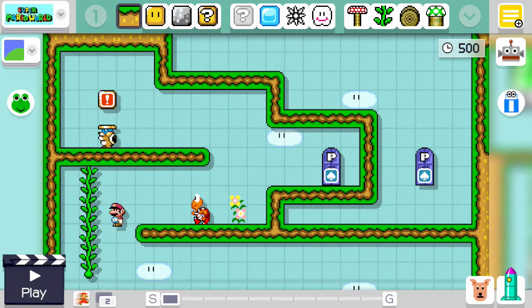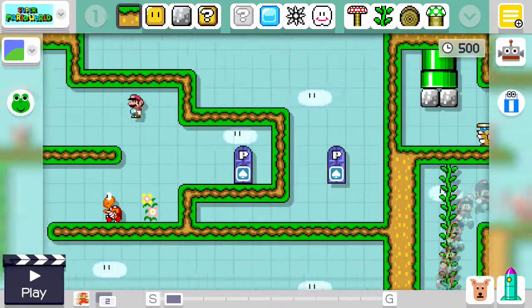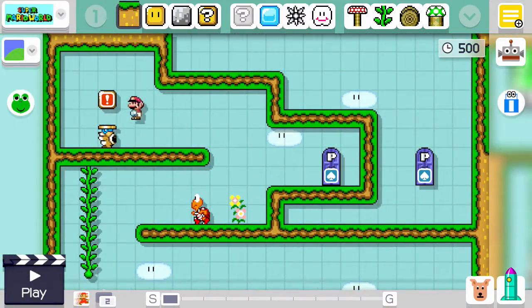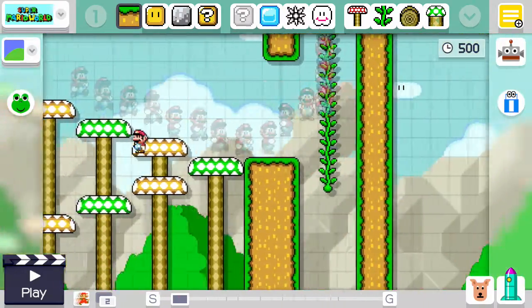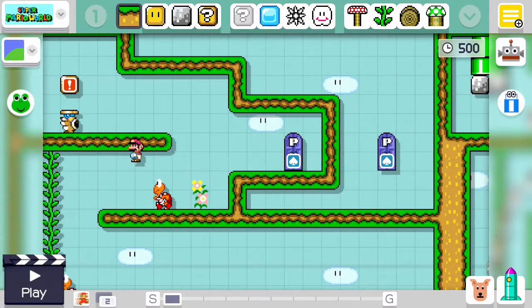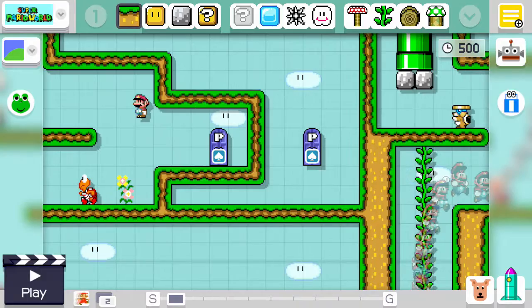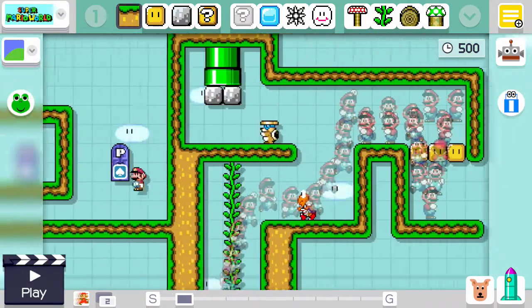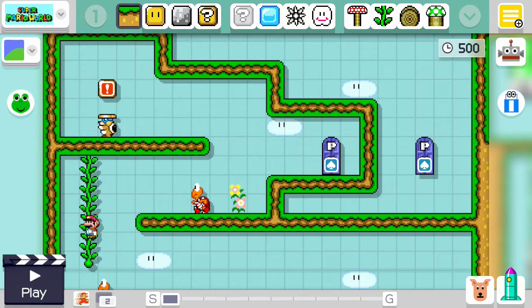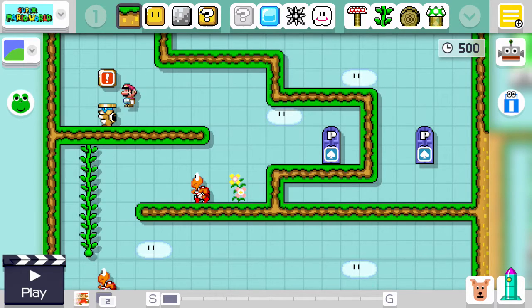In a Mario Metroidvania level it's basically traditional Mario gameplay — the platforming is all very simple, the enemies are exactly what you'd see in a normal Mario level. It's basically just traditional Mario in multiple directions, with barriers all over the place and the solutions to those barriers all over the place. We'll get more into this in the next part, but the items are usually in a set sequence — the things you need are in an order you are supposed to collect them in, which we're going to call the progression.